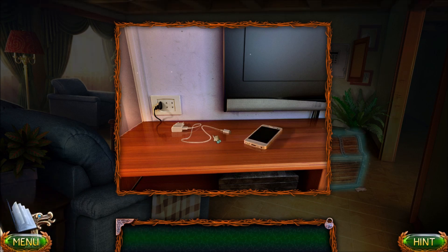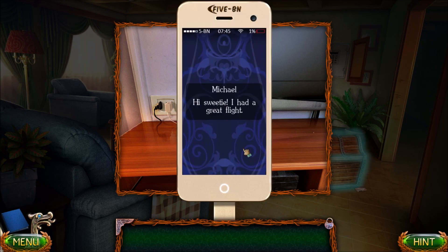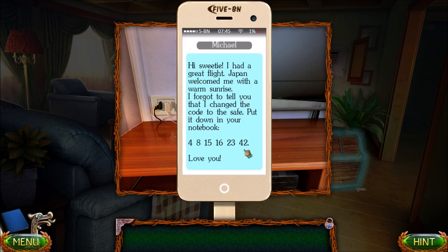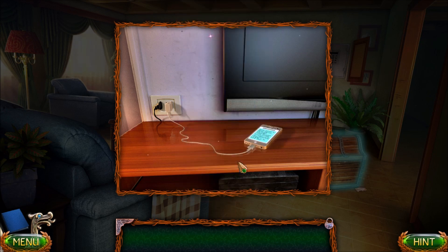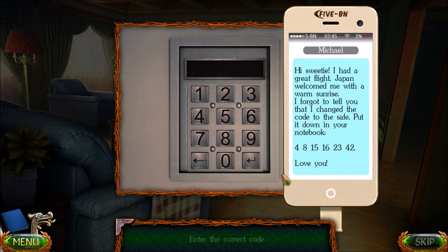So we put the cell phone down, plug it in, and sure enough Susan got a text message from Michael — I assume that's her husband. It reads: 'Hi, sweetie. I had a great flight. Japan welcomed me with a warm sunrise. I forgot to tell you that I changed the code to the safe. Put this down in your notebook: 4, 8, 15, 16, 23, 42.' So now we can open the safe.